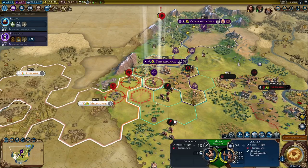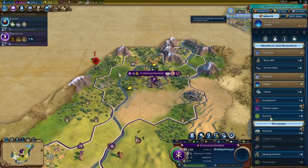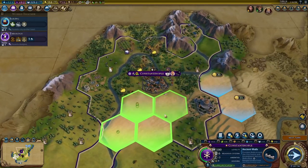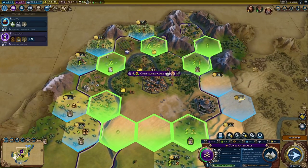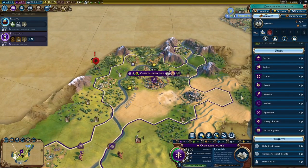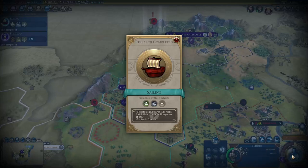You boys are going to remove that forest, get a farm on that wheat, and hopefully kill those slingers. Australia is building Stonehenge — I do not care. I can build the Pyramids — heck yeah! Let's do that first, then walls and the library, then an encampment. Did my trade route get pillaged or something? Probably did.